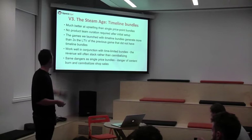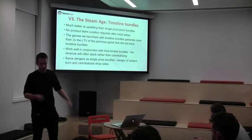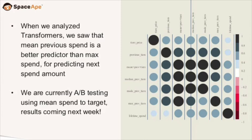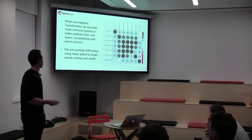In terms of downsides, it's very similar to time-limited bundles — you can cannibalize shop sales and there's a danger of content burn. One small thing worth mentioning: when we started doing timelines, we targeted based on max spend — the highest you've ever spent. At some point we asked whether max spend is actually the best metric. We looked at the correlation of mean spend, median spend, and so on, and it turns out mean spend is better. We only found this out recently and we're running an A/B test right now to confirm it — results will be next week.